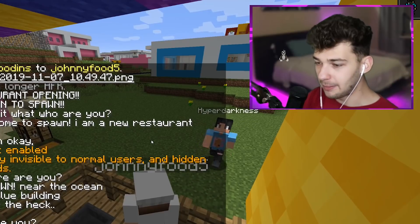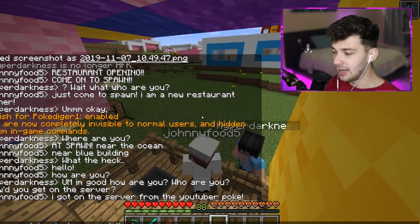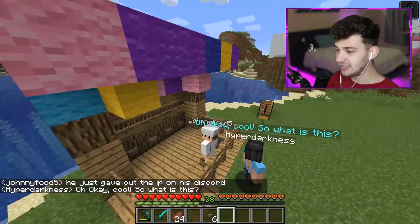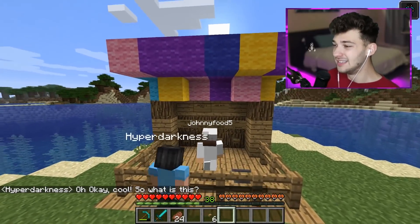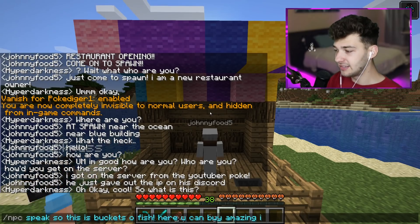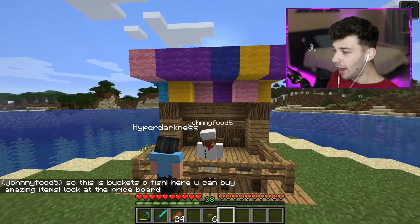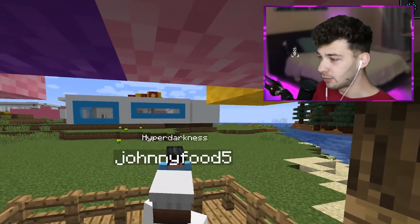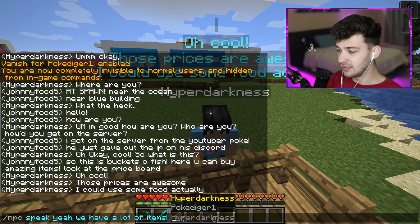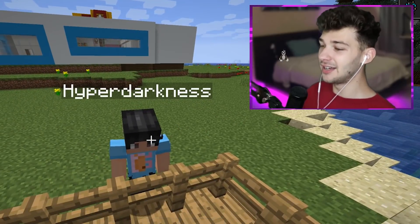I need to stay nonchalant — I close the door and tell him straight: 'I got on the server from the YouTuber Poke, he just gave out the IP on his Discord.' He says 'Oh okay, cool. So what is this?' The moment of truth — I have to troll Dylan right in front of me. I say: 'So this is Buckets of Fish. Here you can buy amazing items. Look at the price board.' He says 'Oh cool.' I say 'Yeah, we have a lot of items. Do you have any food?' He says 'I could use some food actually.'